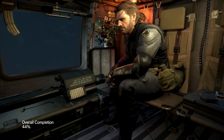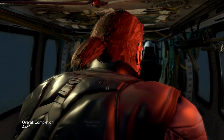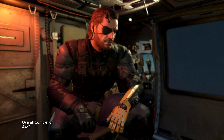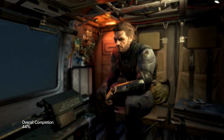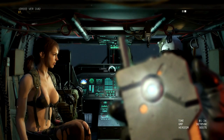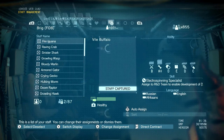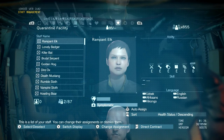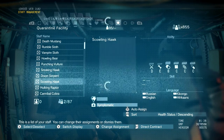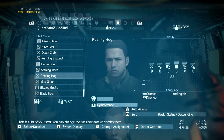Hey guys, in this video I'm going to show you a little trick on how to stop the virus from spreading on Mother Base. When you get to a certain mission, you'll realize that some of you have a quarantine zone on your base. In order to stop people from getting sick, you need to quarantine all the people that have it. If you look through your quarantine list...